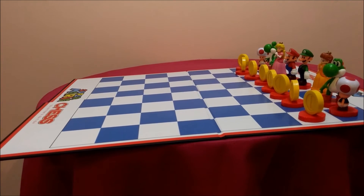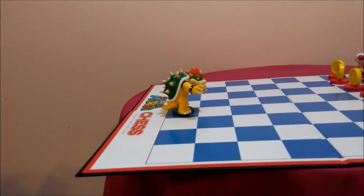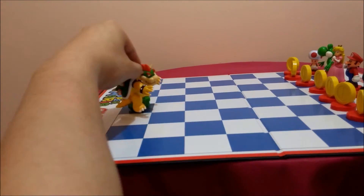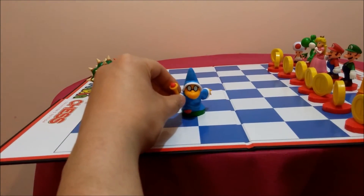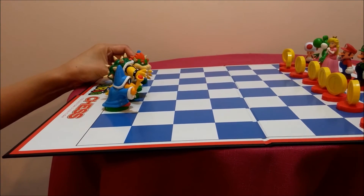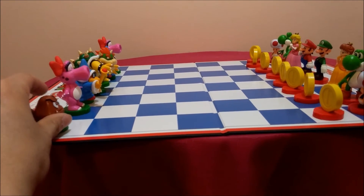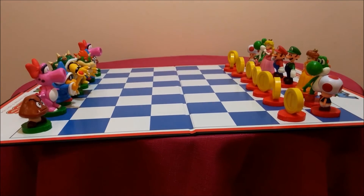Now we've got Bowser's team. So of course we've got King Bowser as the king, and then we have Bowser Jr., then we've got Magikoopa, Birdo, and lastly we have the Toad. And who are they supported by? They're supported by the Green Shell.